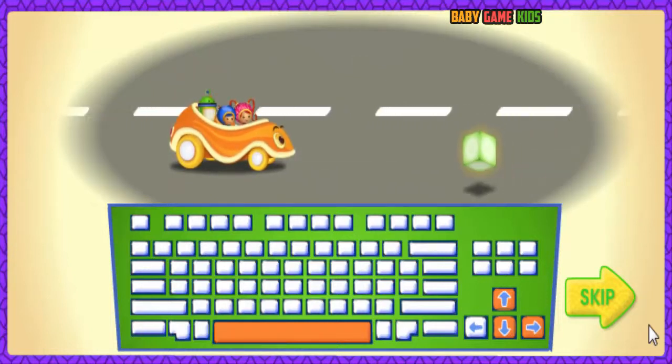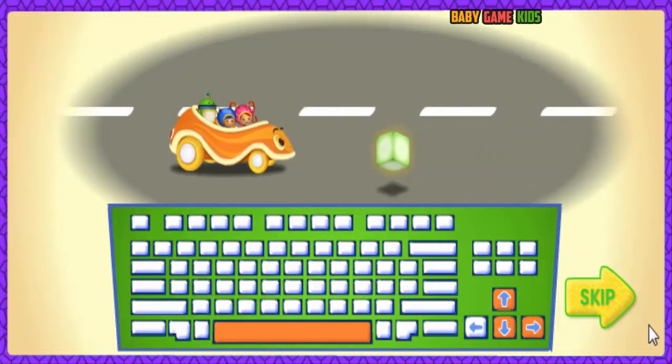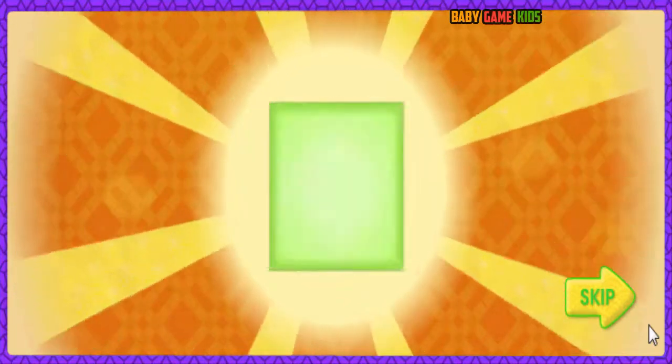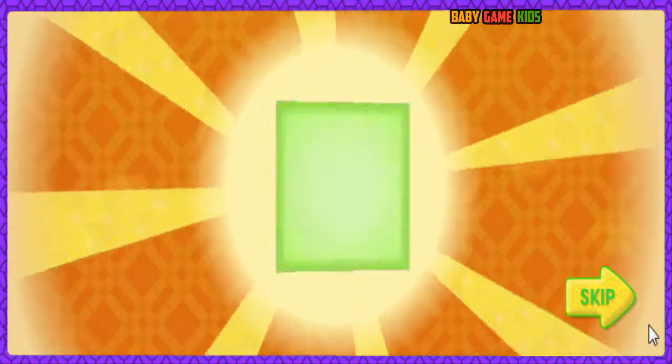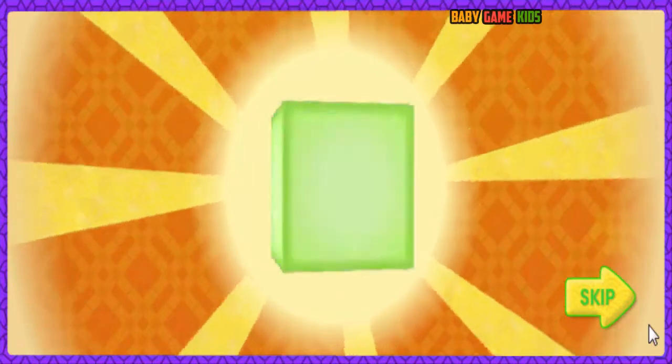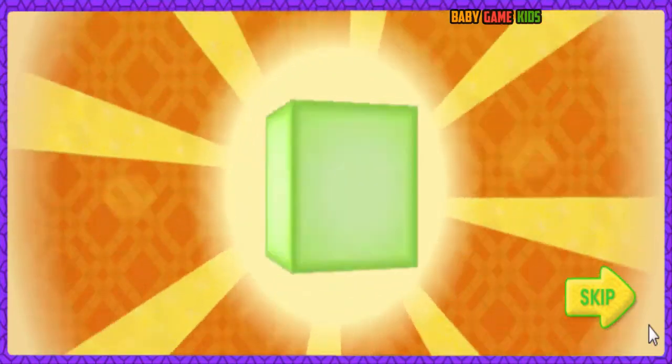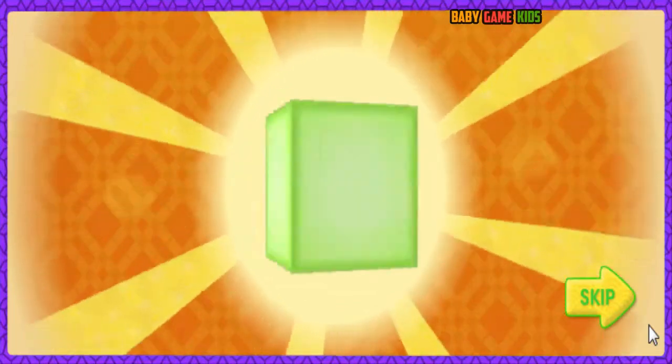The first magic shape is a cube! A cube will give us super speed! A cube is like a box with six square sides — one, two, three, four, five, six! Don't collect other shapes, they'll slow us down!